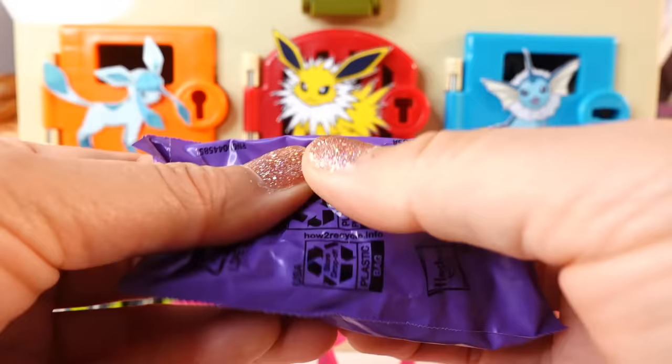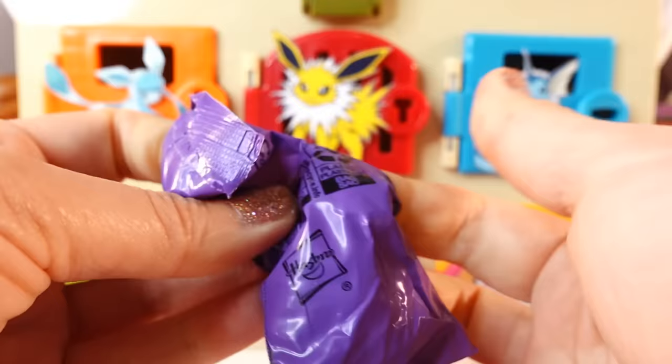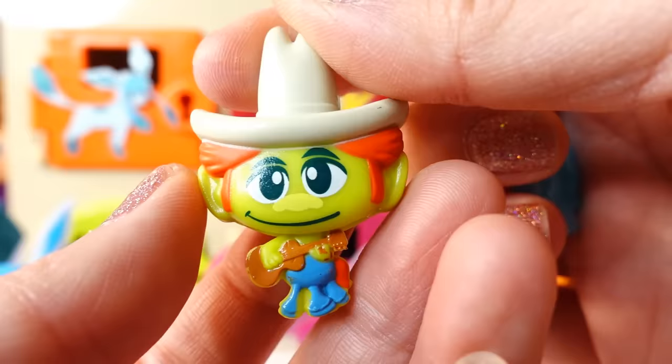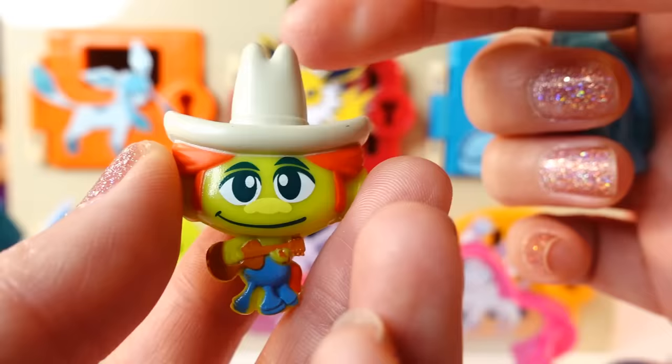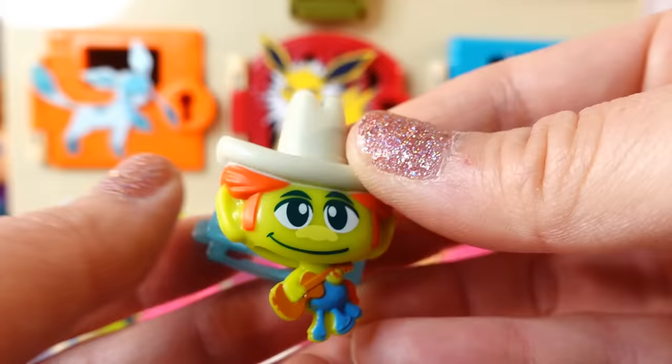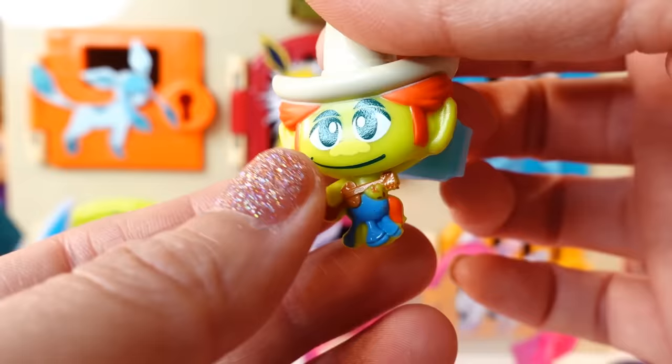So let's see who our little dancer is. We have a little green troll with orange hair and it looks like he is wearing a little cowboy hat and he dances. There is a little hole in the back for you to put on the little clip, and then you can wear this in your hair. This is too cute. I love the glasses.